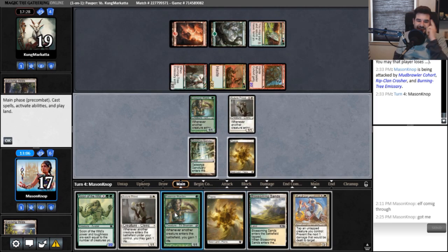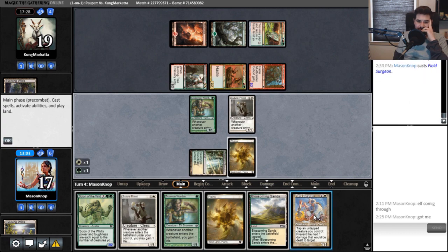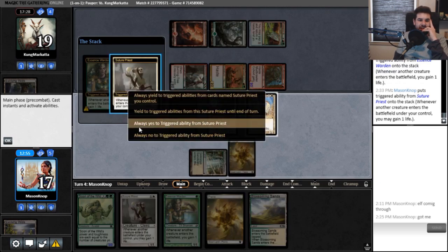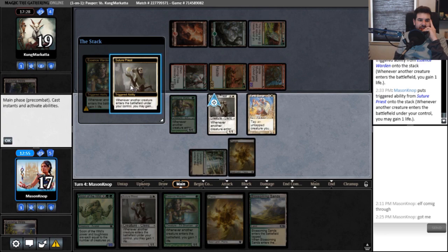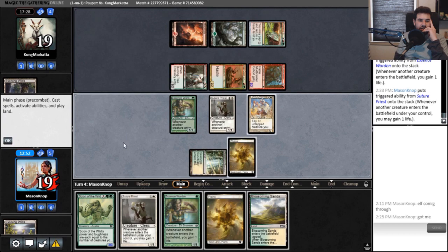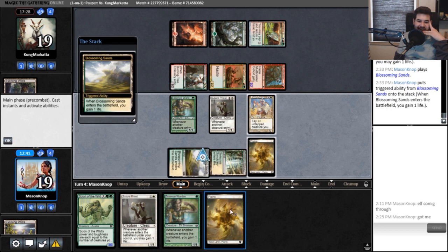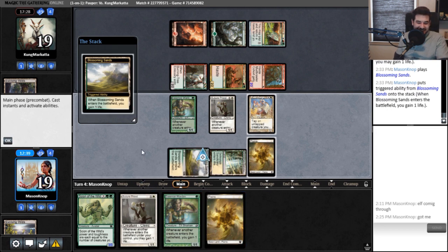The Field Surgeon — now I can just tap the creatures to prevent any kind of individual ping. That sounds great! I am super up for that. I would rather play Blossoming Sands and then Essence Warden. Oh wait, damn it — I'm an idiot, I forgot the important part. I am an idiot. Damn my misplay.